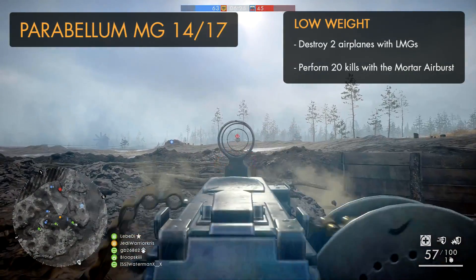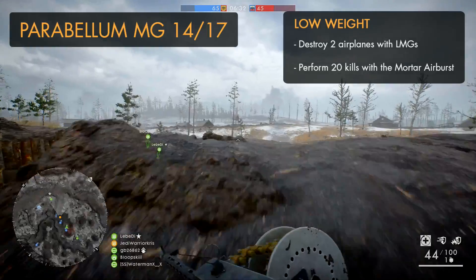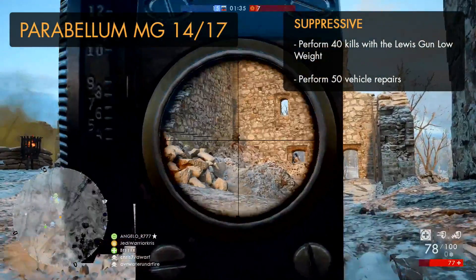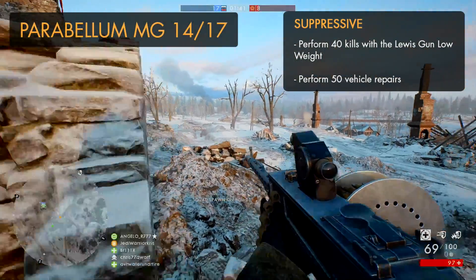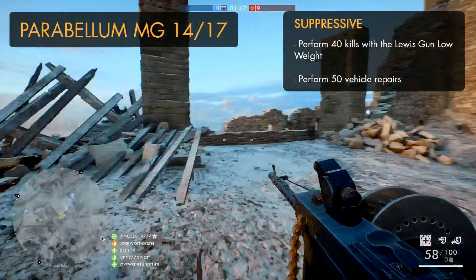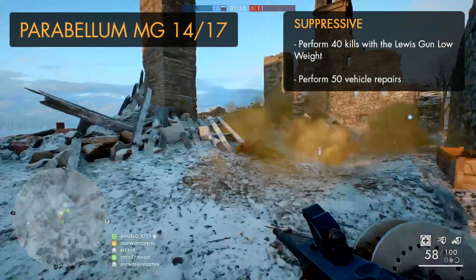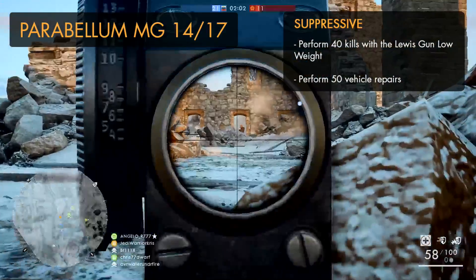You'll also need 20 mortar air burst kills, which can be done on 64-player operations on maps like Argonne Forest, and at areas with lots of trenches like the beginning of St. Quentin Scar. To unlock the MG14/17 suppressive variant — which you may want to do first — just kill 40 players with the Lewis Gun Low Weight and get 50 vehicle repairs. Spawn on allied tanks with your wrench equipped, follow them around, and patch them up whenever they take damage. You'll receive a vehicle repair credit every couple of seconds while doing so.